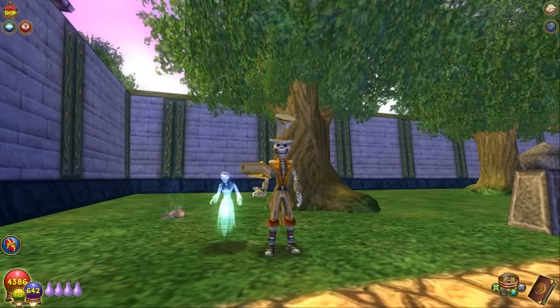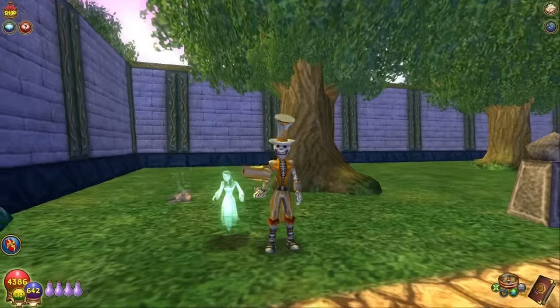Hey, what's up guys? This is Skeletal Mystic. I am here today in Unicorn Way with the help of Benjamin Skyblood to give you the Athena Battle Sight New Loremaster Myth Spell demonstration. He's going to be out here in just a moment and he's going to cast this bad boy up for us and you're going to see how it works.